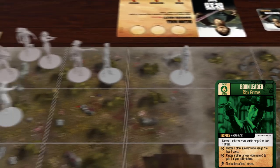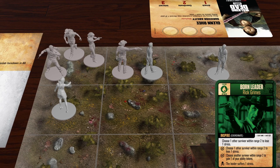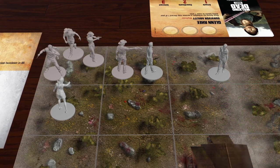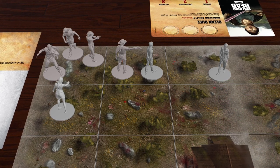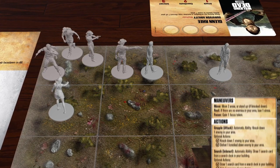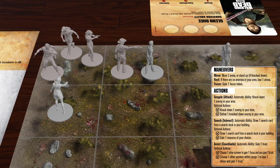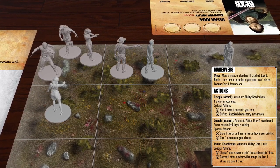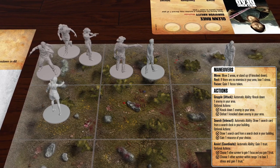When a survivor card is played, the card's text is not immediately triggered — only the card's approach is taken into account at this time. Next, we may perform one maneuver and one action in any order. Available actions and maneuvers are listed on a separate reference card. Additionally, the active survivor may also choose to perform any action or maneuver listed on the survivor card he played this turn.